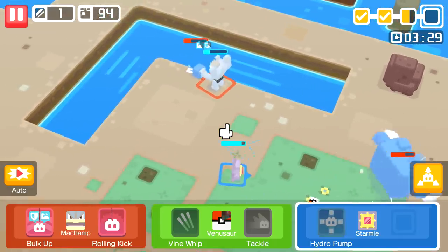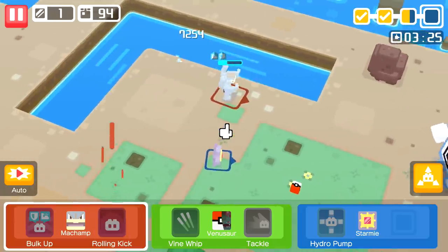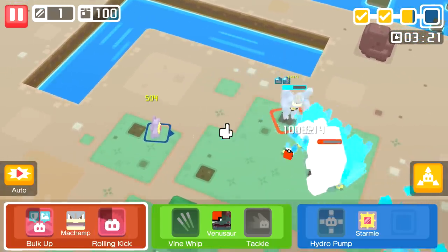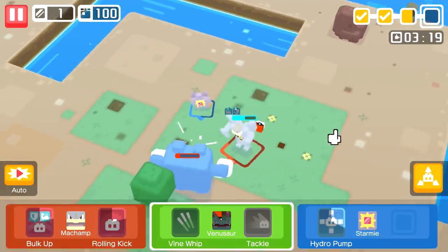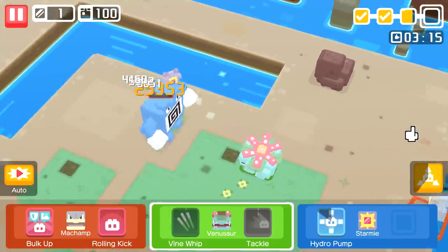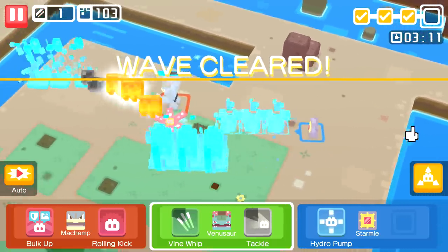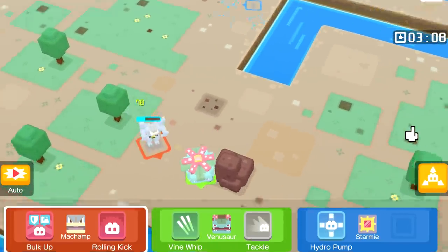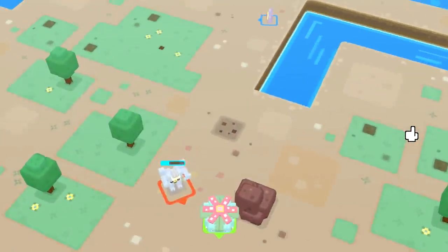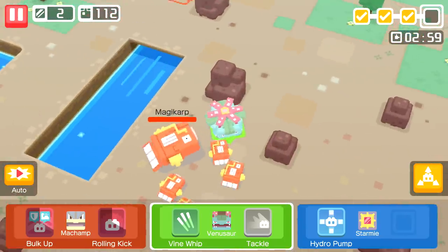Oh no, Venusaur! This is Poliwhirl - he always has the worst move because it just takes everybody out all the time. The Rolling Kick landed for about 11,000 damage - that's good. Oh no, it's our nemesis - the Magikarp of Doom! This is bad, this is real bad. It could all end here especially when Starmie is just out about doing something random. There are so many things in the way.